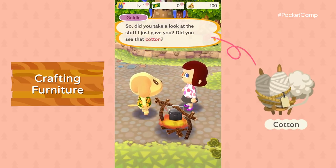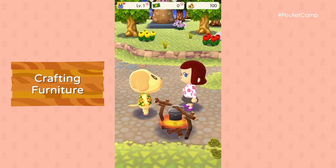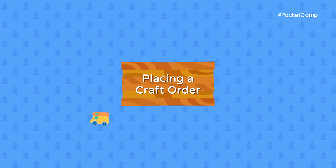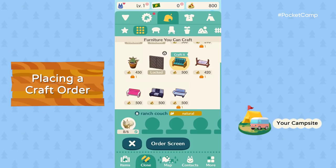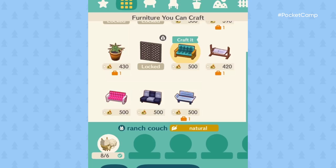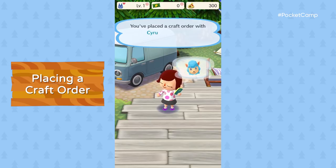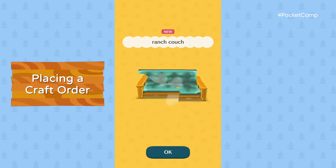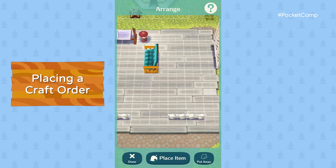Cotton should come in handy when crafting furniture. We need to talk to this guy. Let's put in an order right away. With this crafting material, we can make a couch. Cyrus will take your order. All it took was some cotton, and bam! A couch. Now, where to put it? Ah, that's the spot.